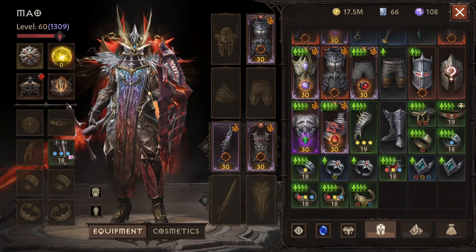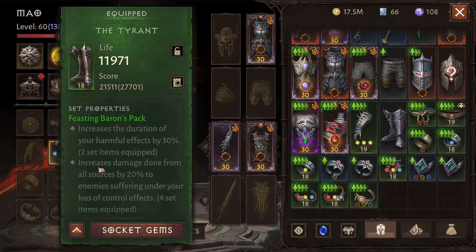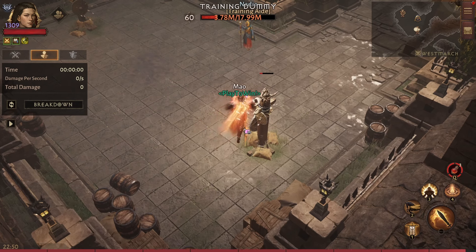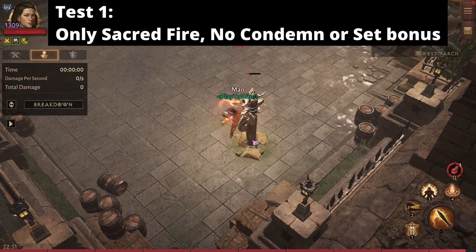Right now I've got just one piece of feasting barons to keep the test consistent, and I'll be equipping the other piece later. First, let's do a basic test to get a solid baseline. I'm going to hit the dummy once with sacred fire, seeing how much damage we do — and hopefully we don't crit, because if we crit I'll have to restart. So we hit it once: 13,600, then five ticks of damage.